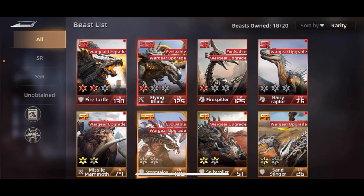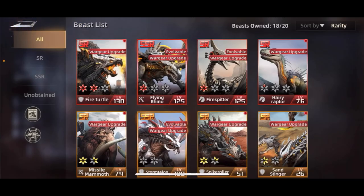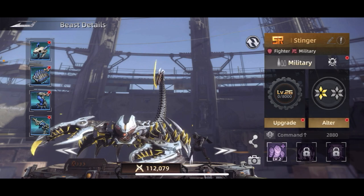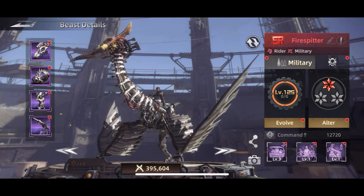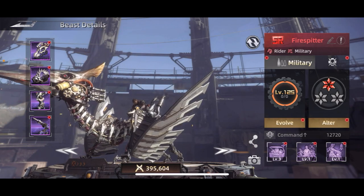If you're looking to deal massive damage, my top three recommendations are the Fire Spitter, the Scorcher, and the Sand Stinger. There's one for each troop type — a fighter, a ranged, and a rider — so those are your main military beasts.